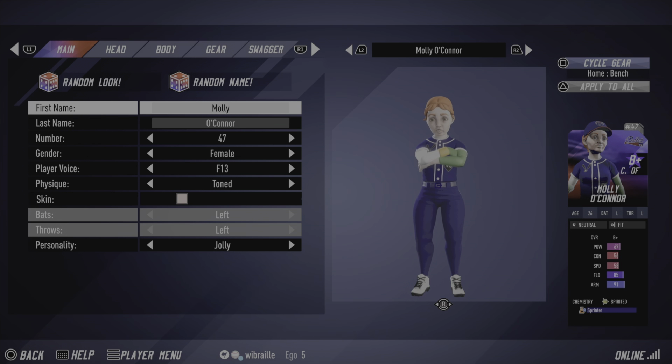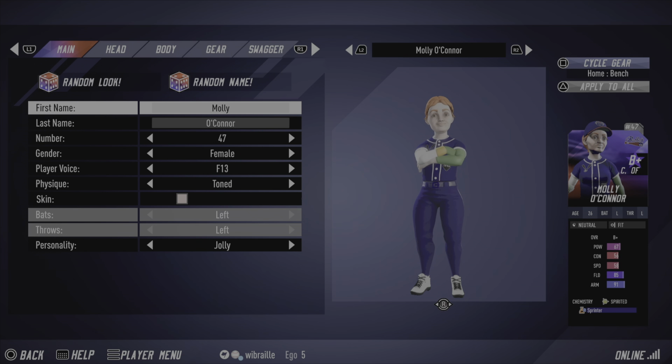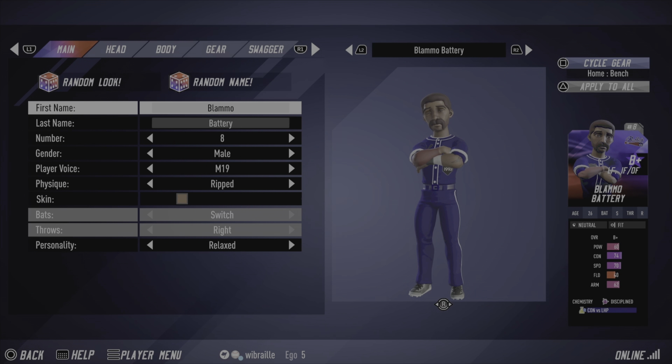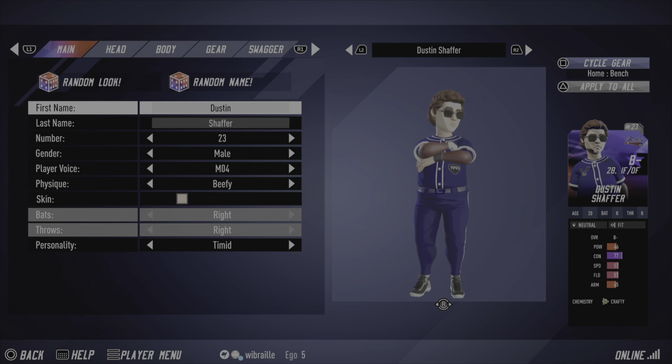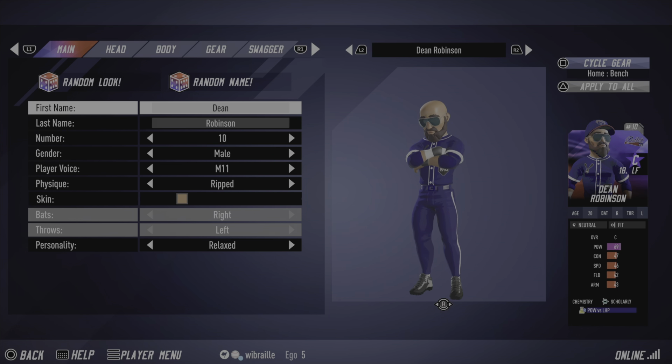Molly O'Connor — pride of Ireland — catcher with an outfield secondary. She's been useful as a fill-in, and now with Ayla Chapman we'll see how Molly does and whether there's going to be some competition at the catcher position. Blamow Battery has really been our utility guy — infield, outfield, he can do it all. We keep him around primarily for his defensive versatility. Dustin Shaffer still has the shades and will also hopefully be a utility guy, similarly to Battery.